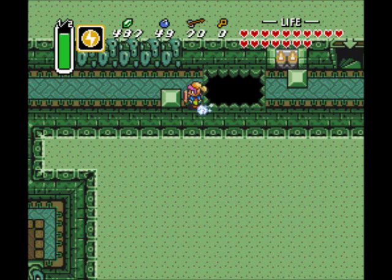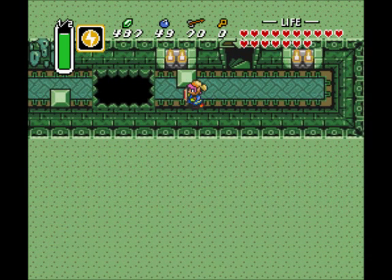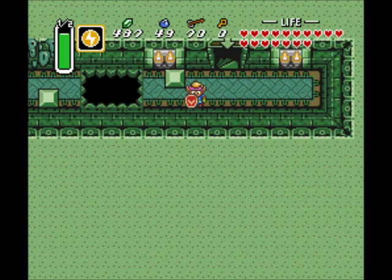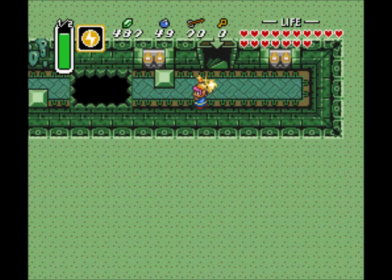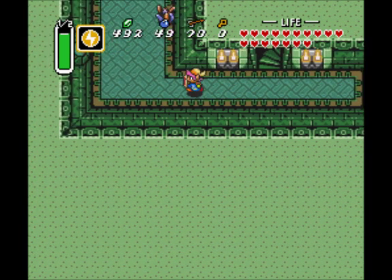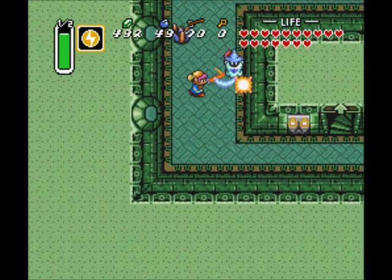But anyway, there we go! It's a little too sensitive at times with this USB controller, or not sensitive enough in other cases. But yeah, that's a little speedrunning tactic — you can actually do this dungeon without the hookshot. So speedrunners will actually sequence break and do this, and manage to find a way to do this dungeon before the Swamp Palace.